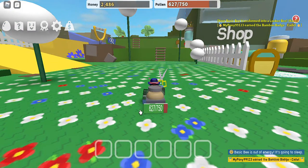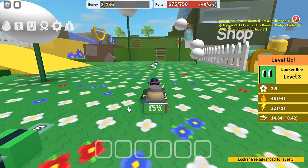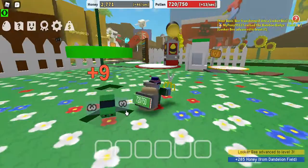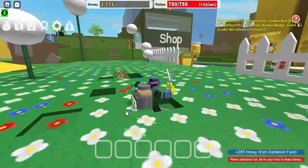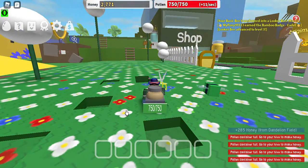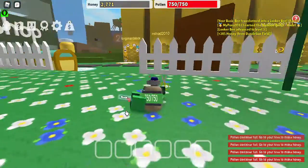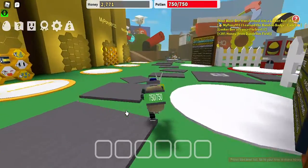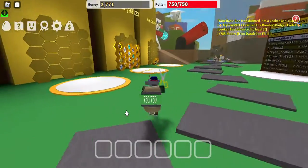Someone got a bamboo badge — cool. I levelled up the look-a-bee, and now he can give us power-ups, which most of the time can make your bees do something special to get more pollen. But anyways, let's get to the gameplay.